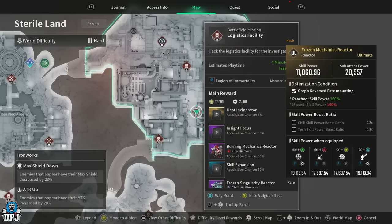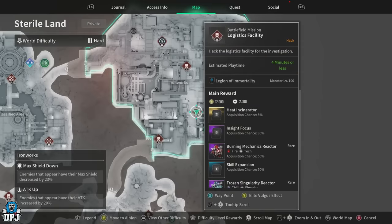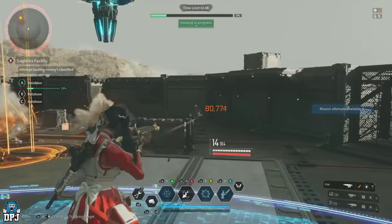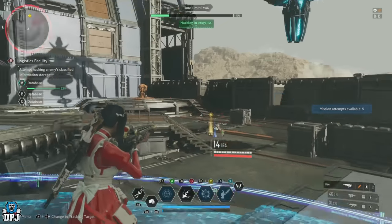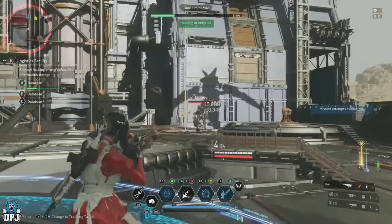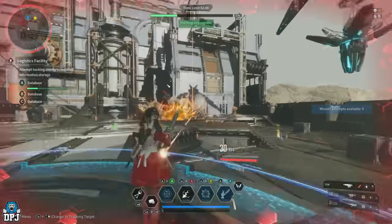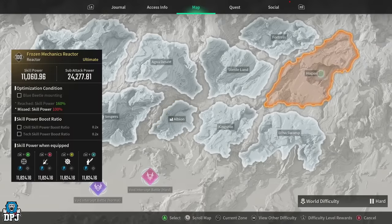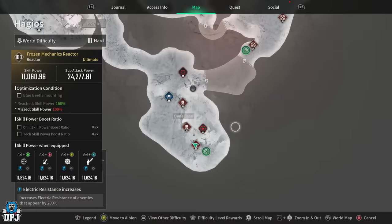For Yesa's special round mounted reactors, head to Stereo Lands, the Ironworks area, and farm the Logistics Facility mission. It's a nice short mission — you may remember farming the Thunder Cage blueprint from here. It's full of enemies, easy to run, and should get you plenty of these reactors this week.